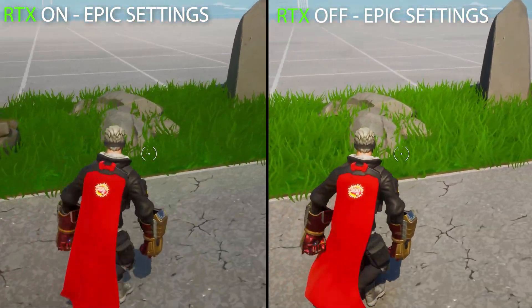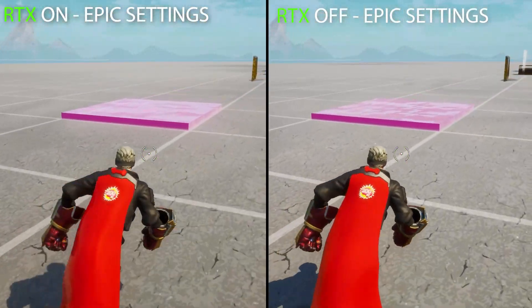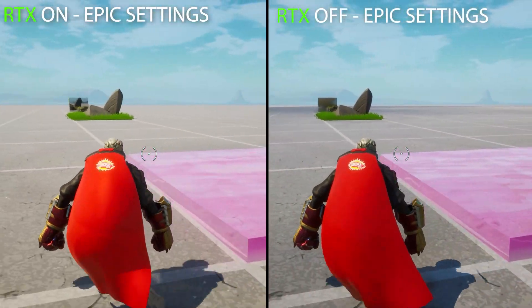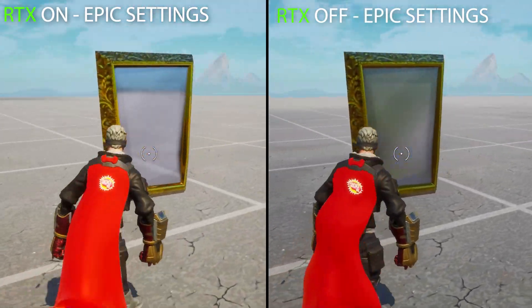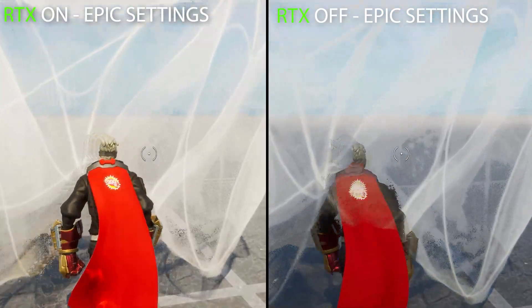One big winner is also shadows. Shadows used to look a little more noisy and didn't have too much detail on small pieces. But now even small stones have very amazing shadow details, which just looks sick. And the atmosphere all around looks very nice with RTX on.